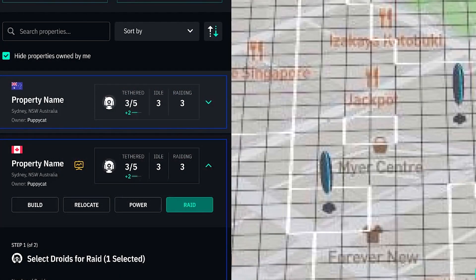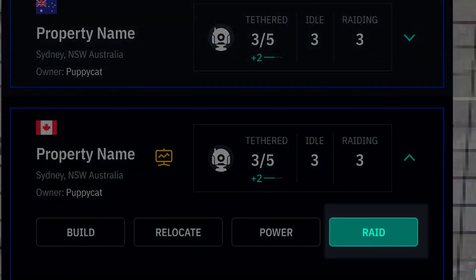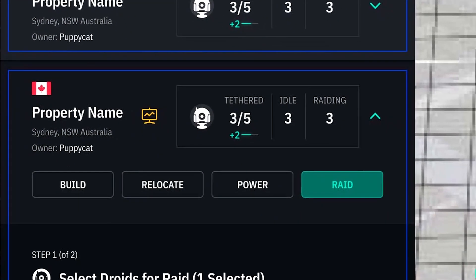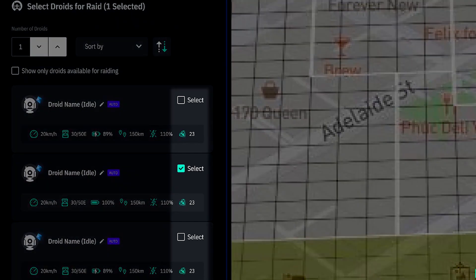Earth 2's raiding video has left me feeling pretty hyped. I'm basically just going to do a quick watered-down version for you guys, because I know that much data can be a little overwhelming. In the most simple terms, we're using droids to raid unclaimed aether from other player's properties. It will cost Essence to get droids, but it's essentially free to run them.